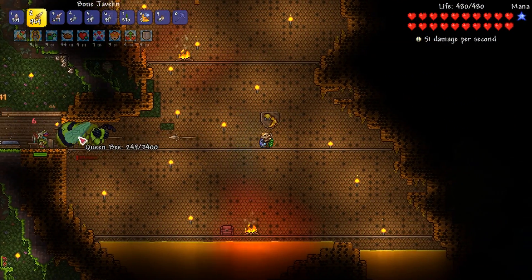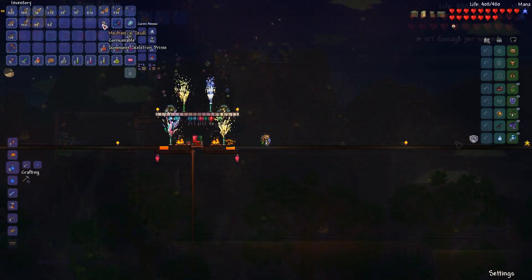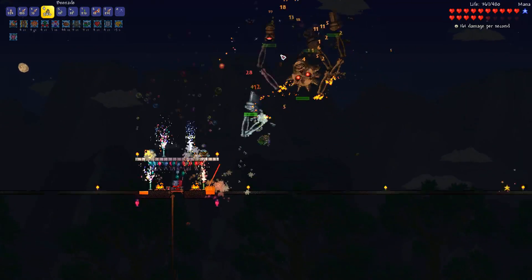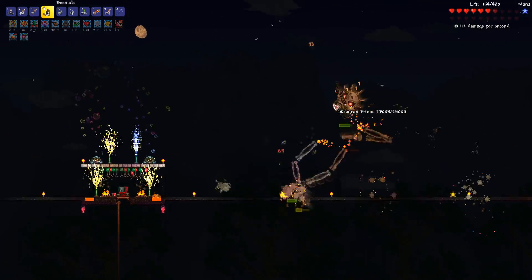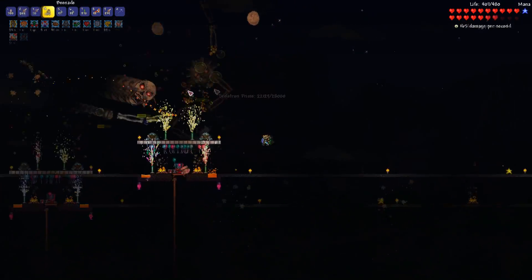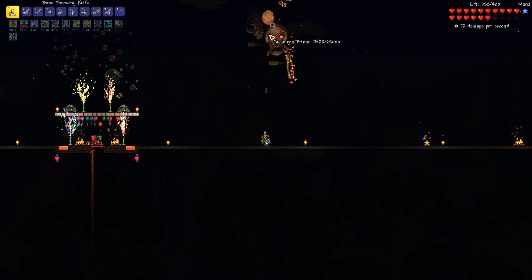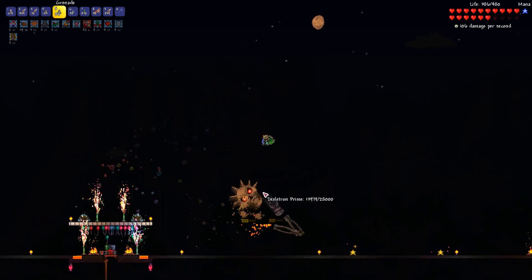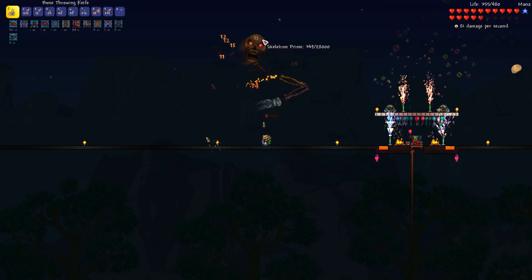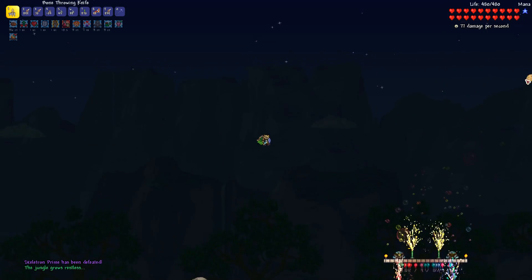My guess is that bee-nades will be useful against Skeletron Prime's arms, so I spend the next day farming Queen Bee for more bee-nades and bee wax, and stocking up on buff potions. That night I summon Skeletron Prime and immediately bombard it with bee-nades and javelins. I notice Prime's skull takes barely any damage from bee-nades during spin attacks, and the Prime Saw keeps blocking my javelins and grenades, so I focus on destroying the saw. Once it's gone, grenades work well during spin attacks while bone knives track the skull. With Prime under a thousand health and the moon nearly set, I launch a last-ditch attack and take it out just in time — an incredibly close fight.